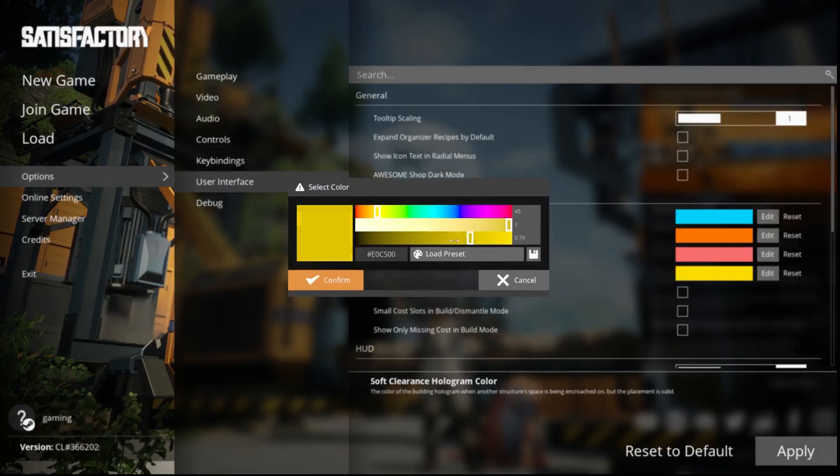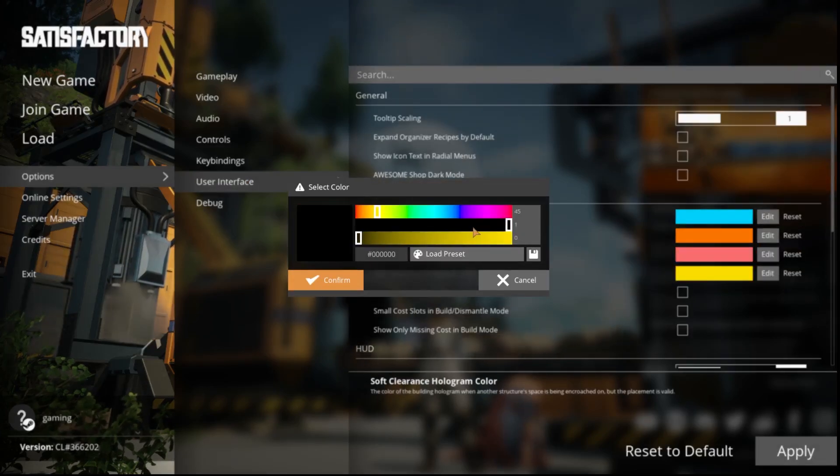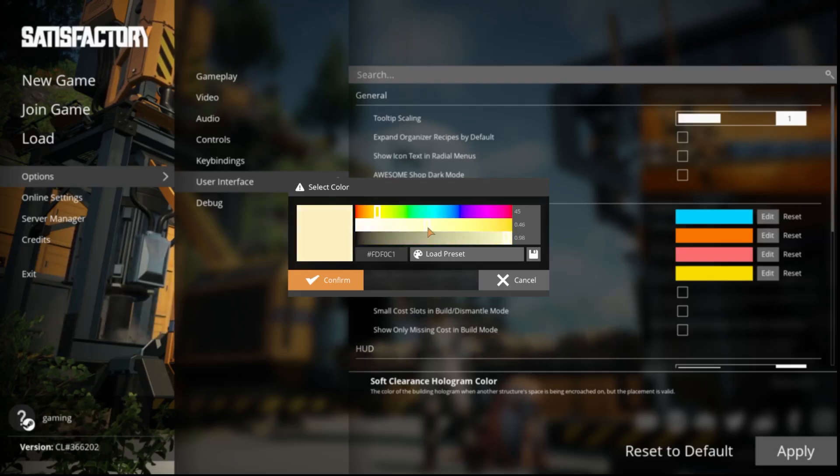By clicking this we can change it. We can change brightness, opacity, and RGB. We can load our presets too and save.